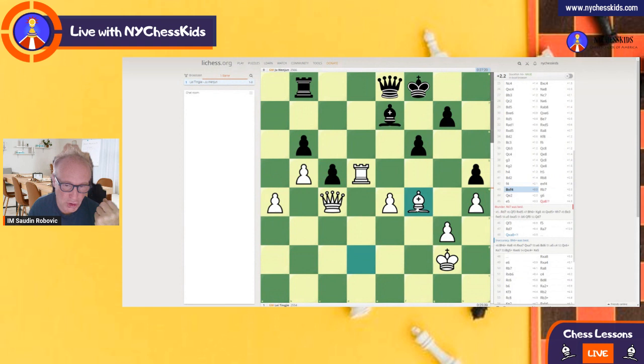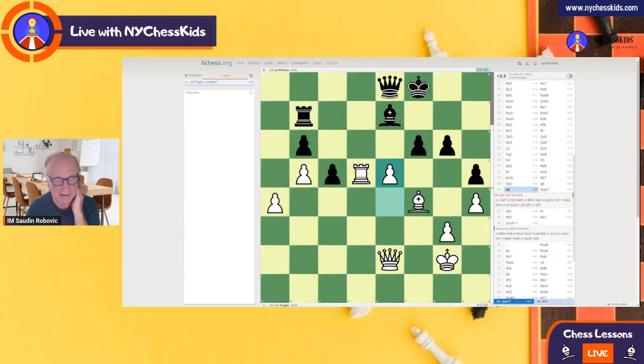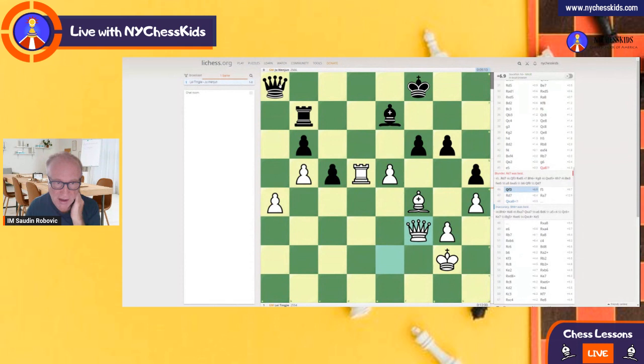Bishop f4 - a very active bishop. The Black king is not safe anymore. Rook b7, queen e2. The pawn on h5 is attacked, so White wants to capture. Rook takes h5, g6, and another important move - a5. White is opening up the game because White's pieces are very active, comparing to the Black pieces that are quite passive in defensive positions, and the Black king is really not safe anymore.